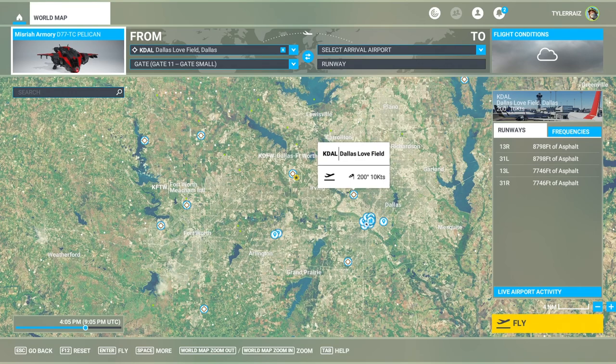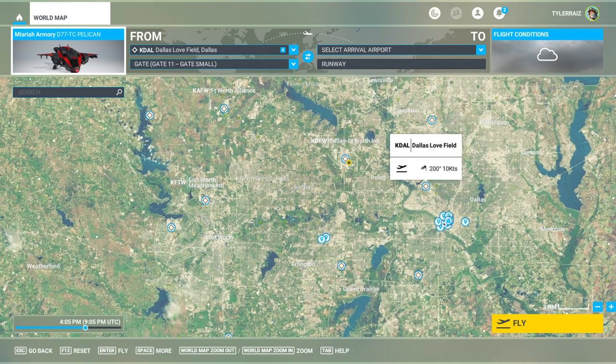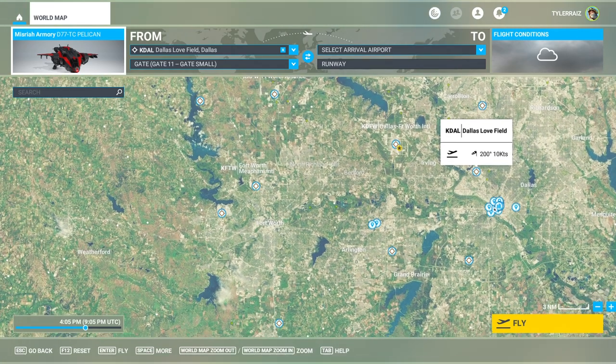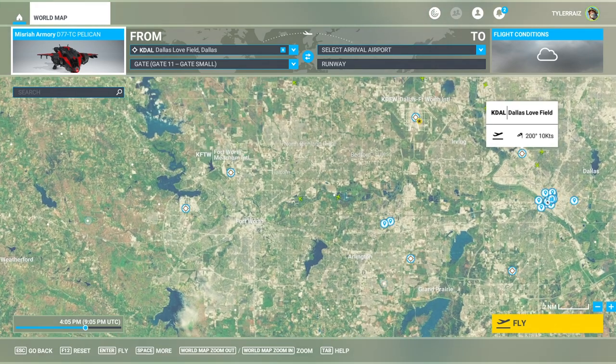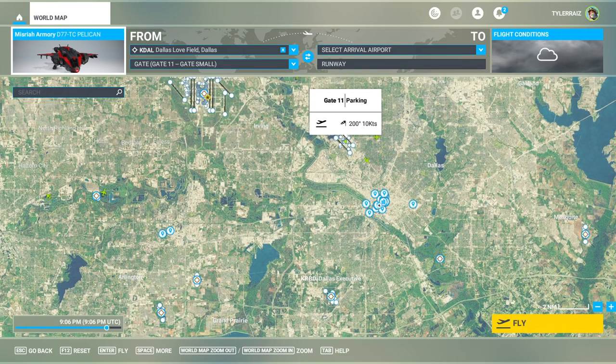Hello everyone and welcome back to FlightSim 2020 where I'm going to use the Halo Pelican to take a look at the freeware Dallas photogrammetry by Thelixity, available on FlightSim.to. I'll link that in the video description. It's a fairly hefty scenery, but we don't have photogrammetry for Dallas even with the new World Update 10, and we do have photo scenery for Fort Worth. It's a partner city in the Dallas-Fort Worth metropolitan area, but they seem to have neglected Dallas for some reason.